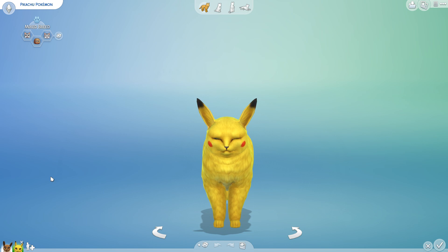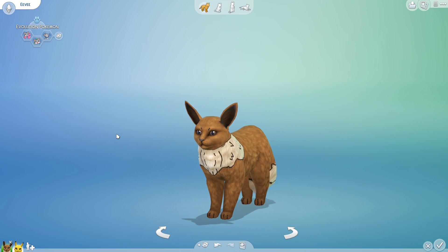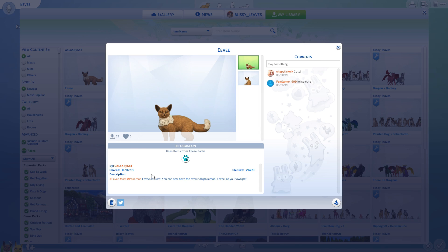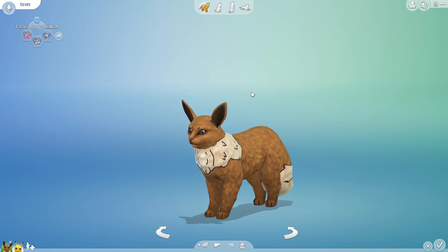We are going to be cross-breeding our Pikachu with an Eevee — look at this Eevee, I am so pleased with how he came out. This is not one I created; it's one I snagged off of the gallery. Let me pull up this Eevee's creator: galaxy_six_cat. So if you're interested in a cat-based, feline Eevee, this is the one I chose because it was just so striking — the way they outlined all the markings. Normally that's not the style I go for, but somehow it really worked.